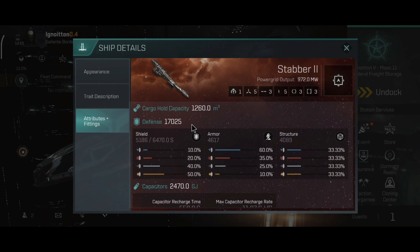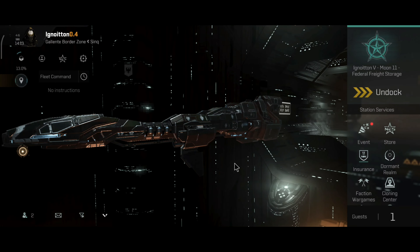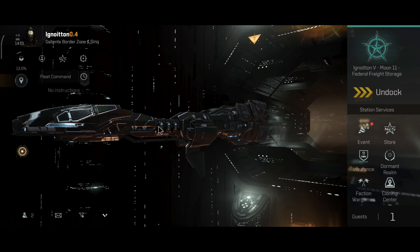The Stabber 2, like I mentioned before, is the fastest cruiser in the game, even faster than the Cynabal. Of course in warp the Cynabal will be faster because of the angel role bonus that ship has.